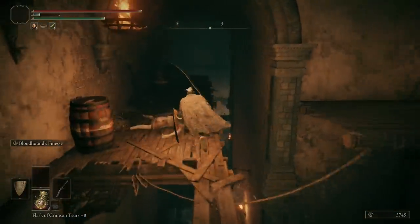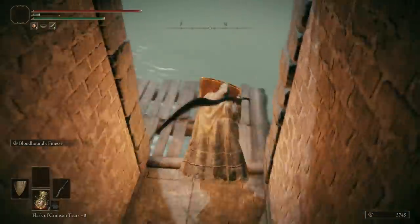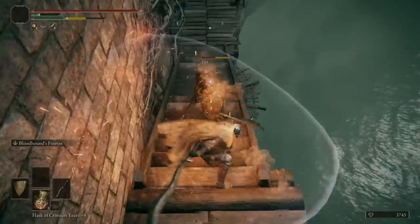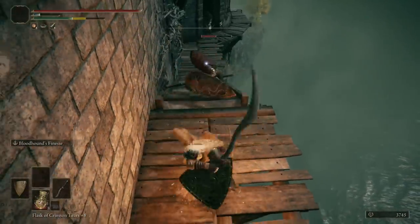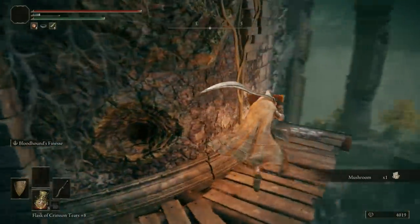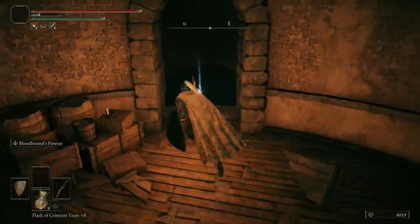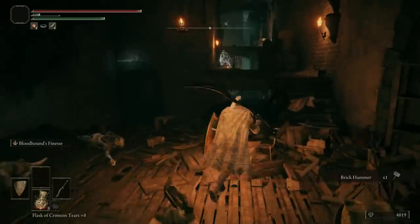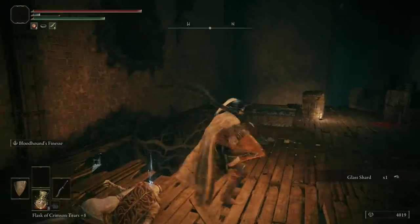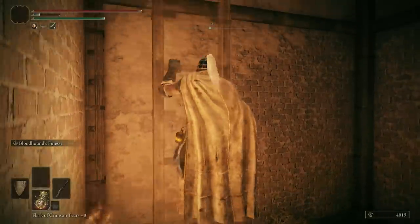Missing the jump won't kill you but it's annoying because you have to climb back up the ladder. There's an item visible but we'll get it in a minute. Jump over to this little side path — there will be some enemies here. The shielded guy: use a guard counter. The crossbow guy is easy — pick up his item. You get a lot of these enemies' armor drops. Over here we can pick up a weapon.